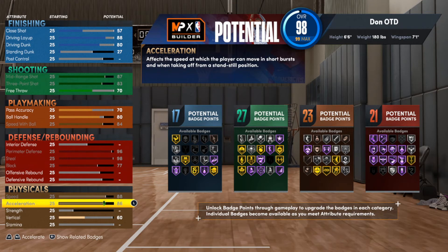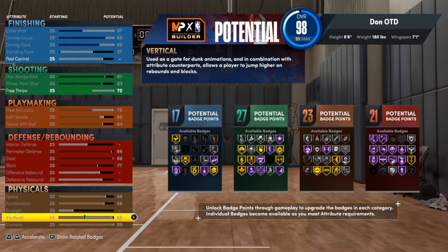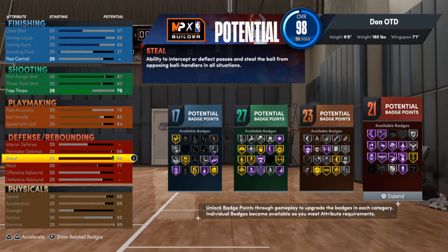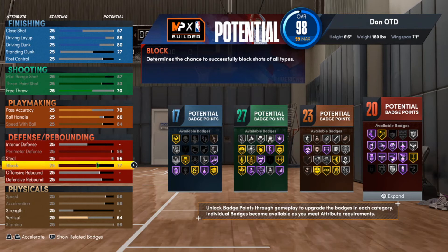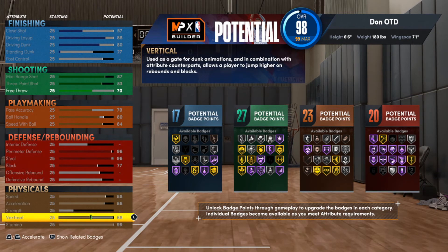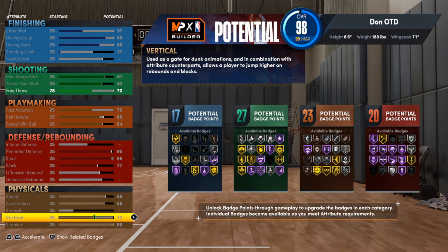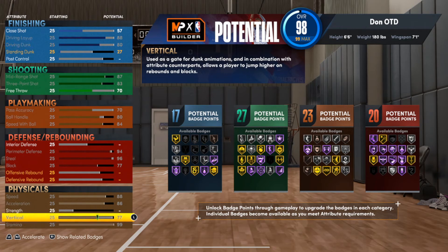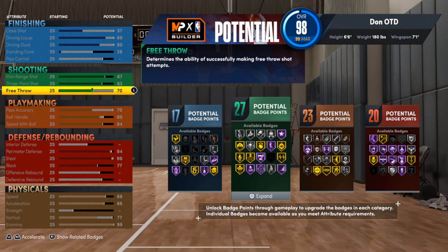Acceleration maxed out, and we can take stamina up to 99. The vertical isn't that high, but we're not trying to get anything crazy with these badges. If you do want more vertical, just drop the steal down one and you can keep going — you don't need those badges too high. You can drop perimeter down to 73 or 75 to free up points, then put the remaining points on standing dunk up to a 28 and a little bit of free throw.